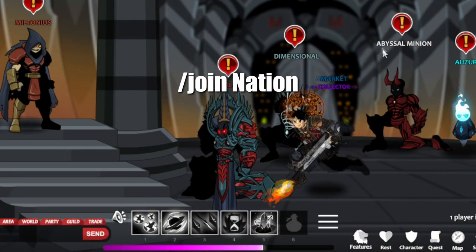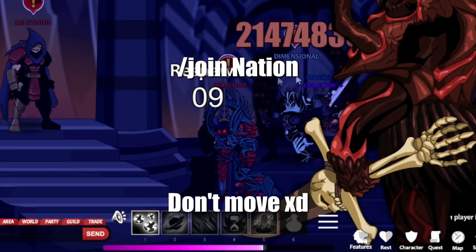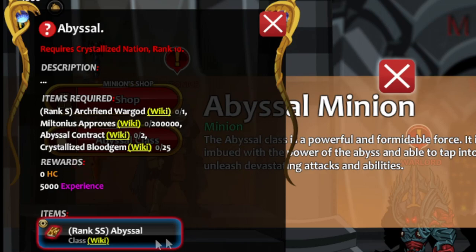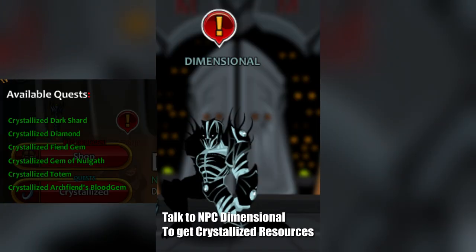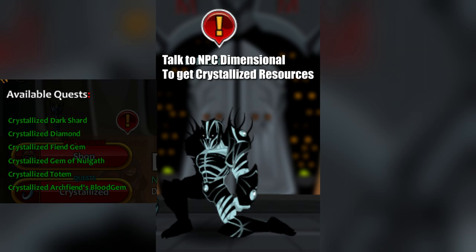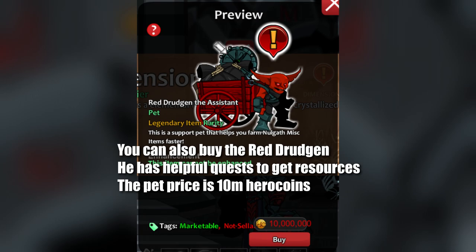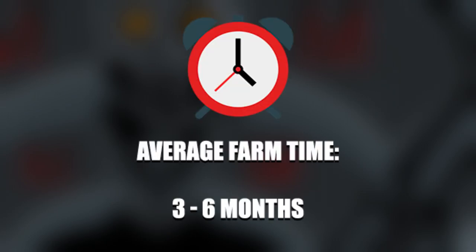Go to slash join Nation and talk to the NPC Abyssal Minion to check the items needed to get the Abyssal class. The Abyssal average farm time is 3-6 months or more, depending on your luck.